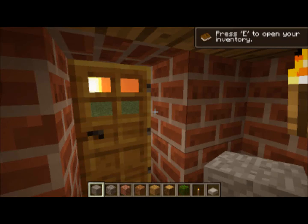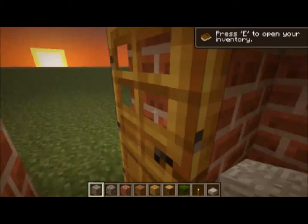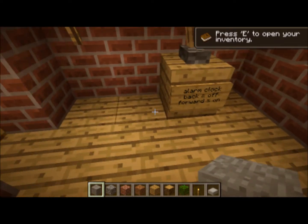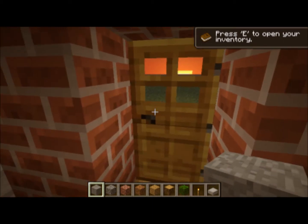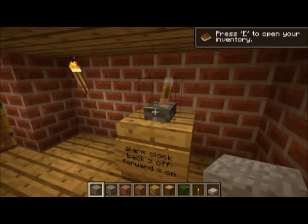Hello, I am Pepino here, and as you can see, the sun is setting in Minecraft, and I'm going to go into my tiny little one-room house and get ready to go to bed. But first, what's this? It's an alarm clock. That's right, I have built an alarm clock in Minecraft that will go off when the sun rises.